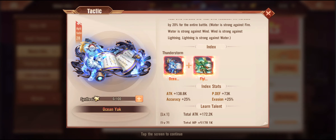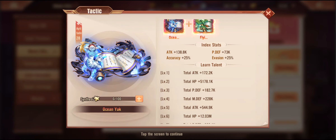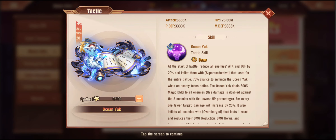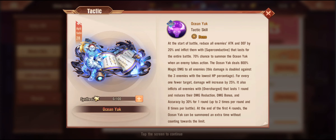So what should you do if you're looking to go pure offensive? I feel like the Yak is not going to let you down. Let's go have a quick look now — Ocean Yak, very interesting. Would not have picked the Yak as a water beast, but there you go. At the start of the battle it reduces all attack and defense — it's a debuff — and inflicts Super Conductive, which lasts for the entire battle. 70% chance to summon the Ocean Yak when an enemy takes action, and the Ocean Yak deals magic damage to all enemies — an AOE attack of 800%. The damage is focused on the three enemies with the lowest HP, trying to finish them off, and for every one fewer target the damage is increased by 25%. It also inflicts all enemies with Overcharge.